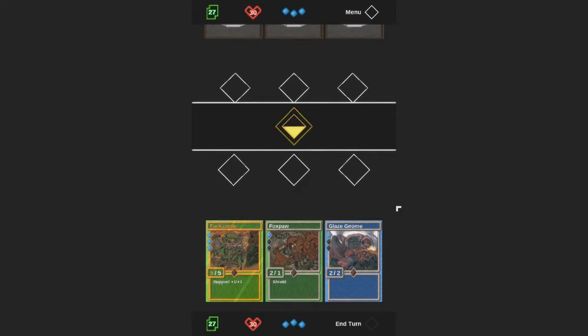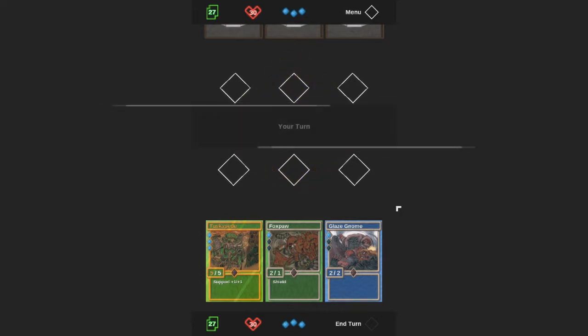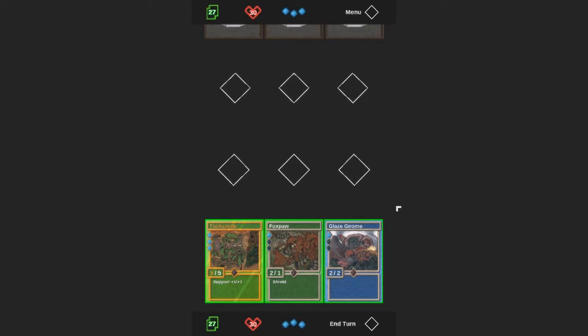It starts off flicking back and forth deciding who's going to have the first go. I do find that whoever gets to go first does have a bit of an advantage — probably more so than I'd like, because it seems if I go first I usually win, and when I start second it's very rare that I can win. Each card has a little diamond on the side which tells you how many energy points you can use per round — so you've got three, one, one. And there are three diamonds on the bottom that dictate how much you can put onto the board per turn.